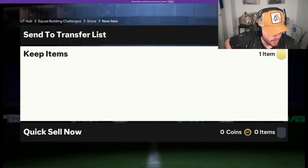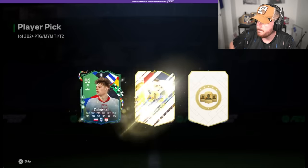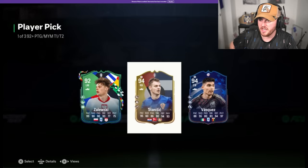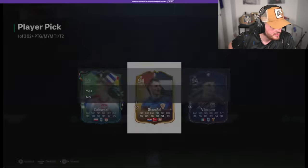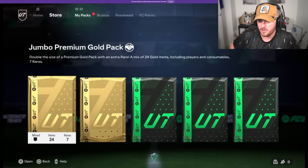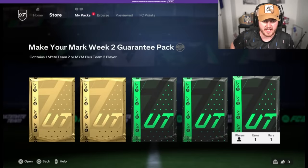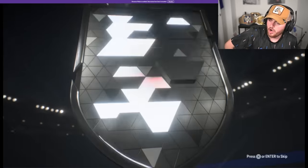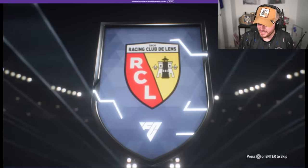We've got John's icon pick now and Make Your Mark Team 2 Pack. It's not an icon — it's a 92-plus pick, that's even better. It's Stanisic. He's not a bad card, to be fair. That was one of the little party picks we got yesterday. Now for the Make Your Mark Week 2 Guarantee Pack — copper card again. Columbia, left wing back. That's painful.